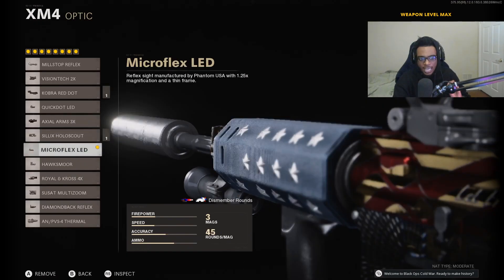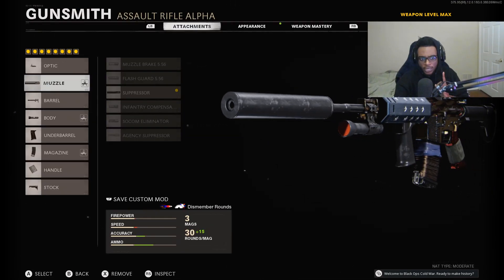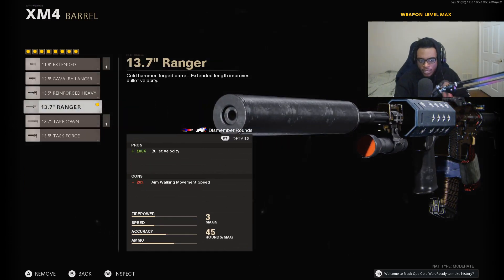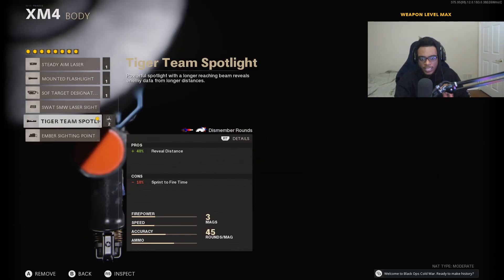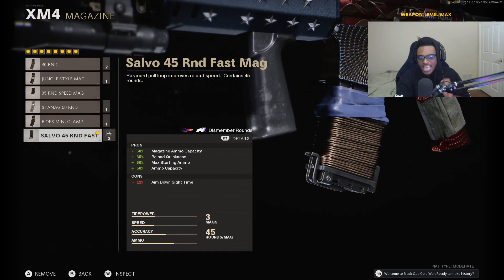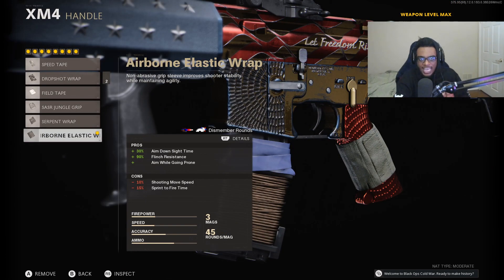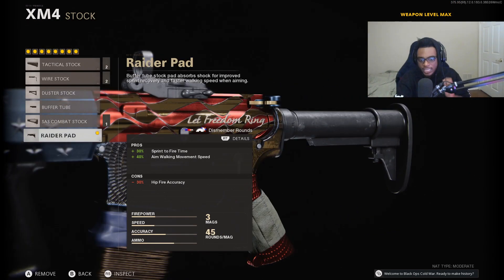First off we're taking a look at the XM4 and this is going to be an 8 attachment class setup consisting of the Microflex LED, the regular suppressor, the 13.7 inch Ranger barrel, the Tiger Team Spotlight, the Field Agent Grip, the Salvo 45 round Fast Mag, the Airborne Elastic Wrap, as well as the Raider Pad.